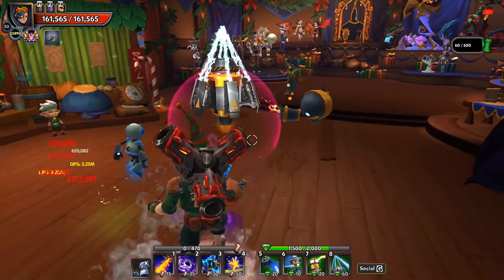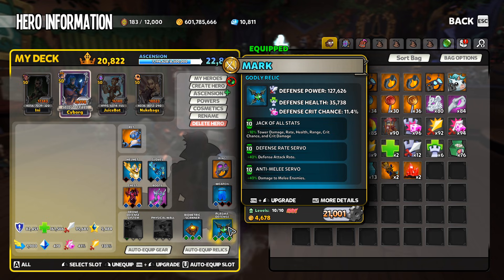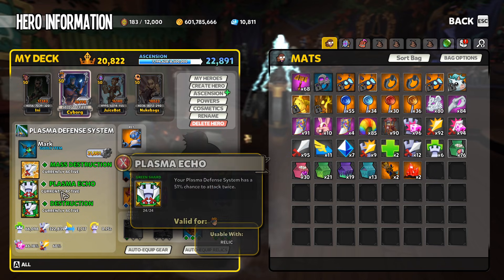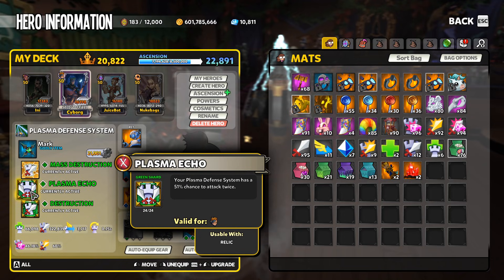Going into this up front, it has been pretty much confirmed by everyone who likes to math these things out. The ideal mods for the Plasma Defense System are going to be Jack of All Stats, Defense Rate, and Anti-Melee. Of course, you can use Crit Chance instead of Anti-Melee and do less overall damage, but have it apply to all enemies. But we are looking for maximum power here, so we are going to be using Anti-Melee. In addition to that, there are two shards that are just going to be best in slot over anything else for raw power gain — that is Mass Destruction and Plasma Echo.